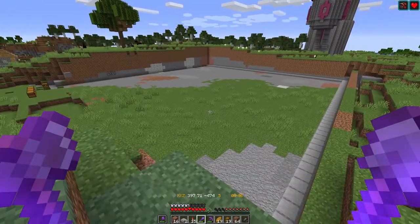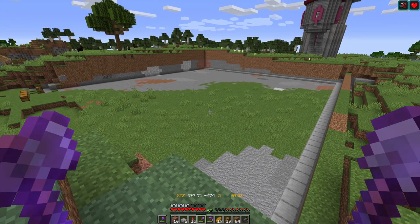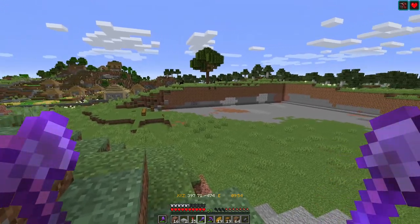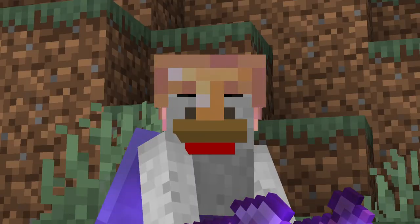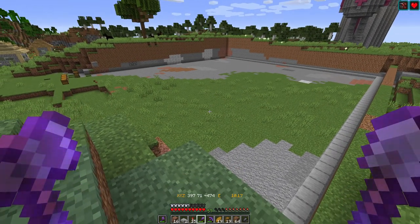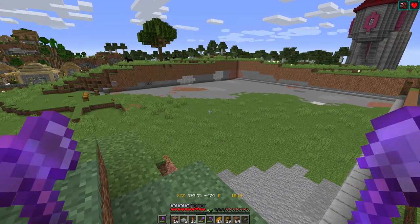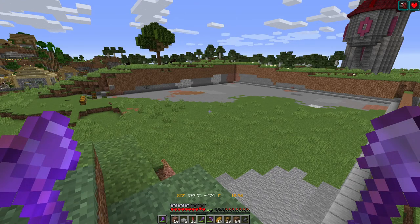The next thing I need to do is some resource gathering because I don't think I have got a lot of stone. Despite the fact of taking out that entire stone area over there, I then went and traded all my stone to a villager. So we need to go and do some resource gathering, get some stone back, smelt it all into smooth stone so that we can make the slabs, and get this area slabbed out and mob spawn proof.